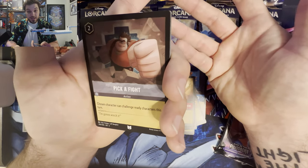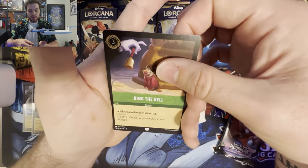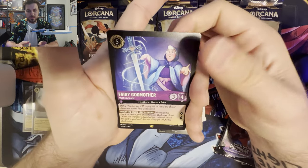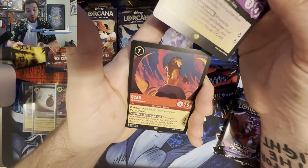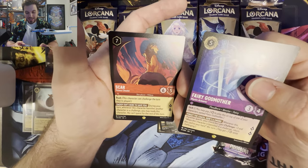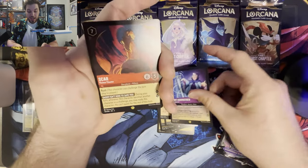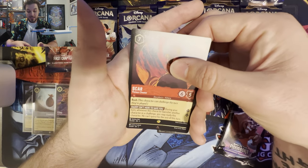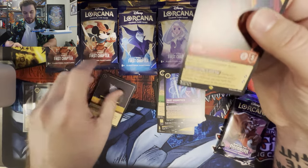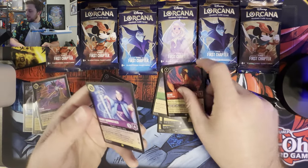Pick a Fight is the only Wreck-It Ralph card, to my knowledge. I really hope they do more with that IP. Ring the Bell. Another Legendary — Fairy Godmother! We're doing amazing. And... what the heck? Back-to-back Legendaries in the same pack? I don't think I've seen that happen before. Fairy Godmother AND Scar — and we haven't even gotten to the foil yet. A Dragon Gem. That's a little anticlimactic, but that's awesome. Two Legendaries in the same pack!